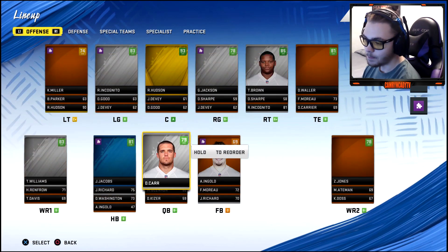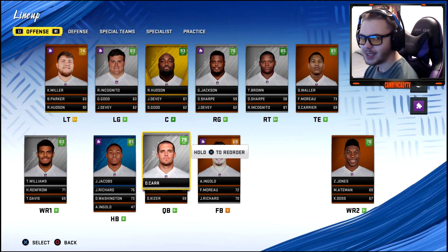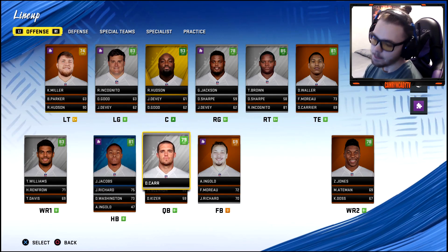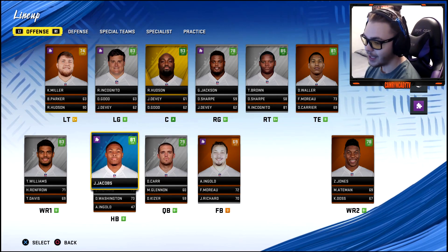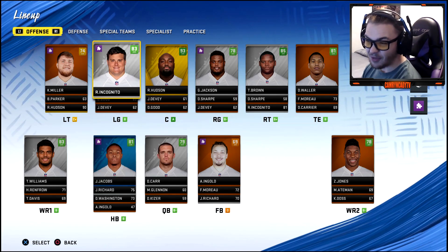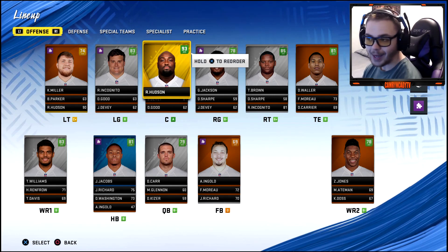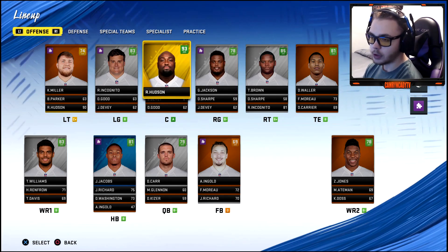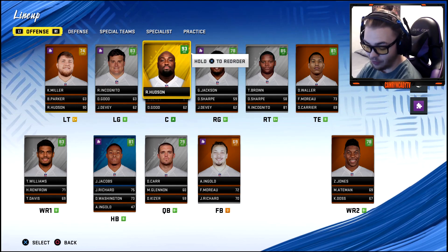I'm a Chiefs fan, but Gruden's done pretty well. It looks like Derrick Carr is finally getting back to that MVP season he had — he leads the NFL in completion rate, which is pretty nice. This offense rolls through the running back, and the offensive line is obviously nasty — the biggest o-line in the league weight-wise. They've got some nasty guys: Trent Brown, Hudson who's a superstar center.